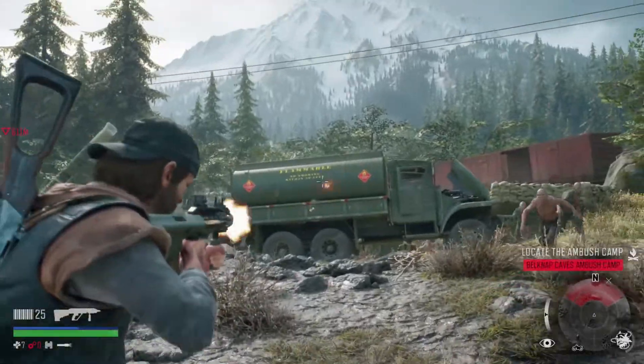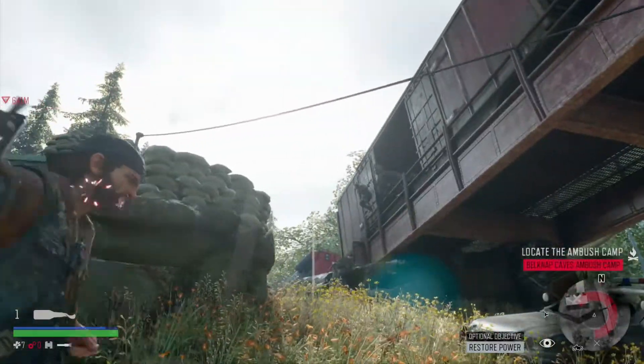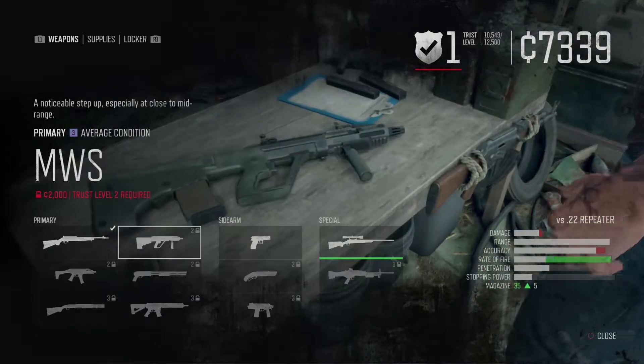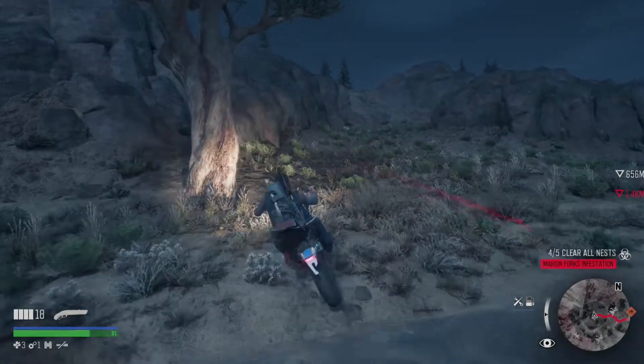Did you guys know that Deacon can actually take out two hordes at the same time? It's insane and really intense. Buying weapons also requires a certain trust level, and both camps have a different trust level. From hundreds and hundreds of meters away, a sniper can still shoot you.